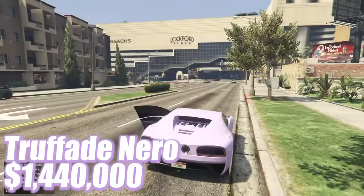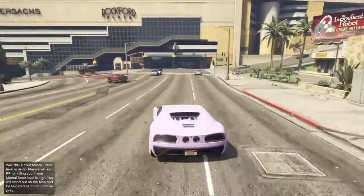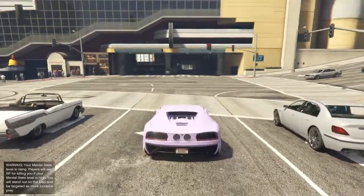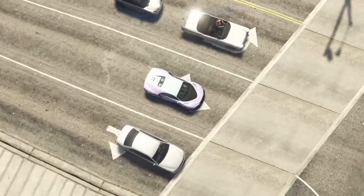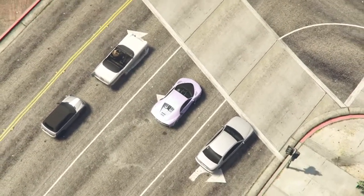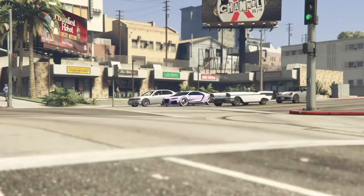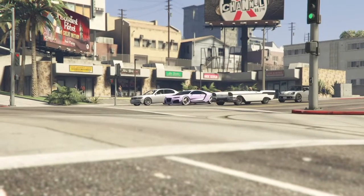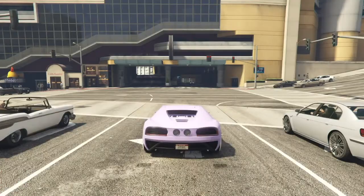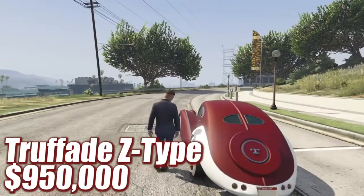Coming in at the third spot is going to be the Nero. The Nero is honestly quite a unique car — you won't really see one like it. It contrasts so much; the front looks completely different to the back, you would not think it's the same car. I do like the exhaust on the back for sure, and I really like the paint job I have on this car — it is a modded one. The Nero is very close to the ground, it sounds amazing, and I do think it is an underrated car.